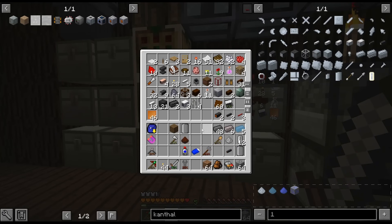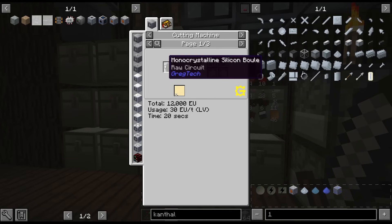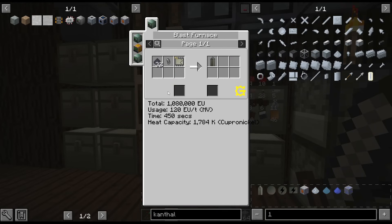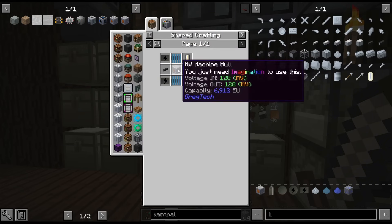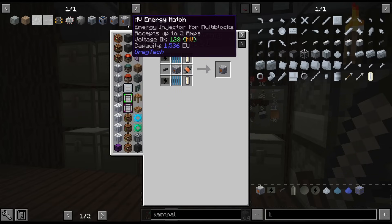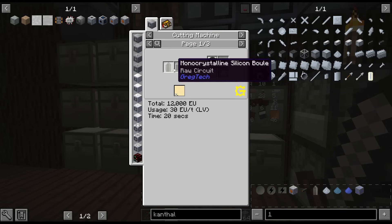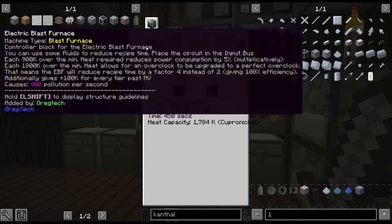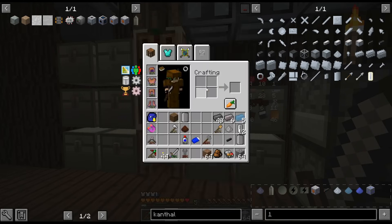Let me continue doing this. We are going to have to work towards the MV energy hatch, which means we're going to have to get wafers going. To get that we need to get silicon solar grade. If we need — I'm just seeing how many — just the very basic stuff to get this. This gives us six, so that gives us enough for about three MV energy hatches from just one wafer. We really only need one boule, so we need 32. I'll probably just do enough to get us there.